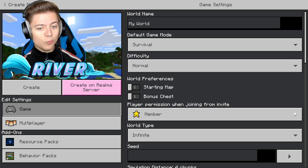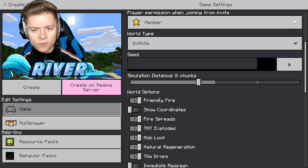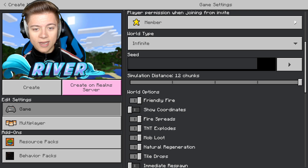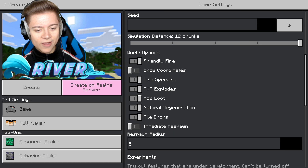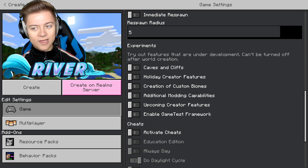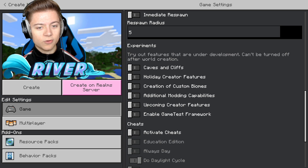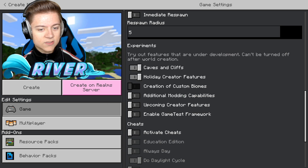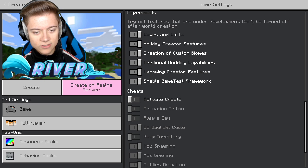Let's go check out the Caves and Cliffs Part 2. What we want to do is go down to simulation distance — I'm going to put that up to 12 chunks. I'm pretty sure that is actually new. We can try out features that are under development, but they can't be turned off after world creation. So yeah, we can turn it on but once it's on, that's it. And we have a brand new Caves and Cliffs button — we're going to enable that 100%.